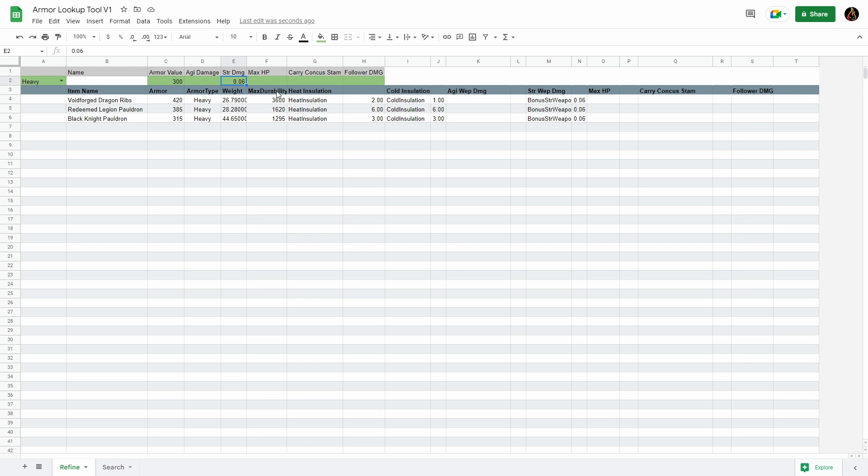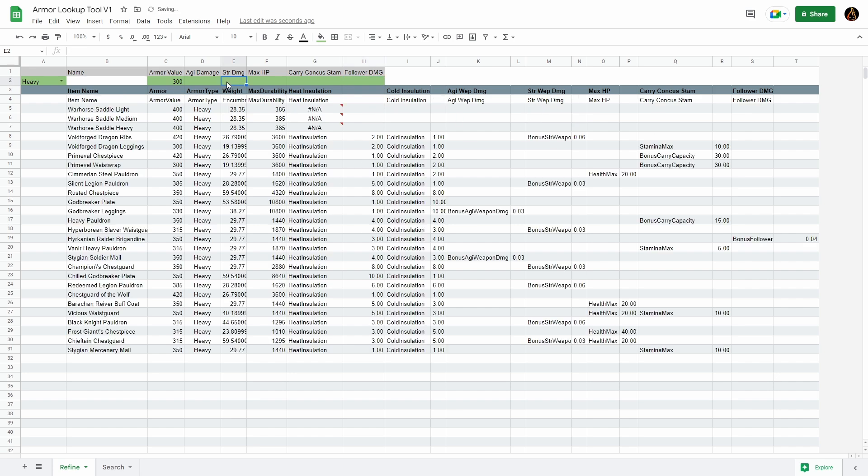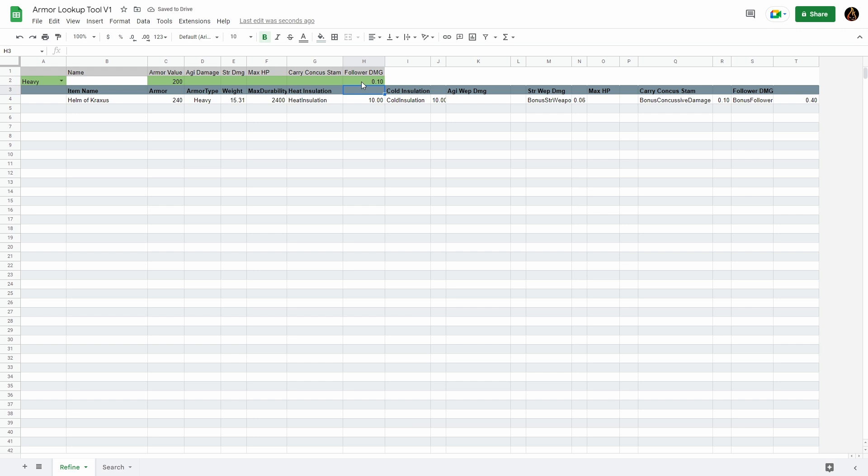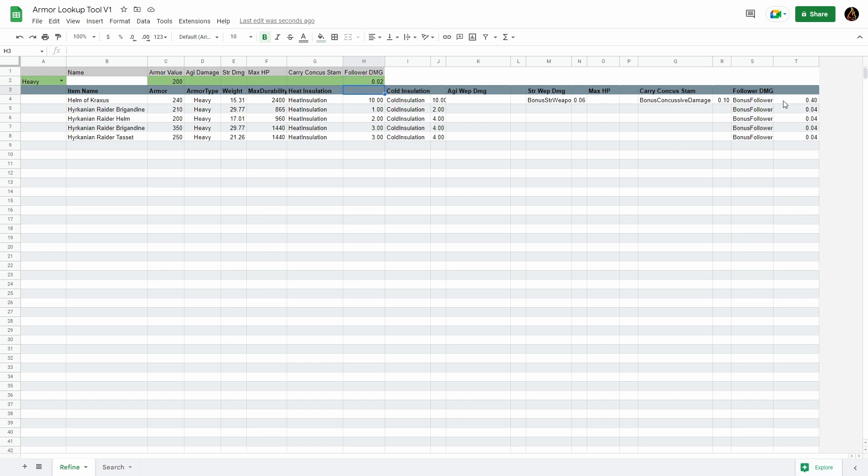Let's clear that and set the armor value floor to 200, then look at follower damage. Follower damage is a percentage value. We can see the Helm of Cractus has 40% bonus follower damage. Let's check if anything else has at least 10% by typing 0.1 — and no, that is the only piece with that much. Filtering for 0.2 or higher shows that everything else has 0.04, which is 4% bonus follower damage.